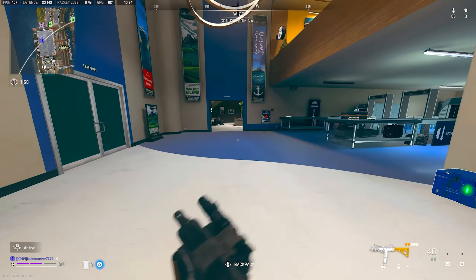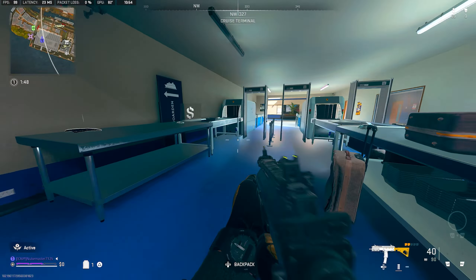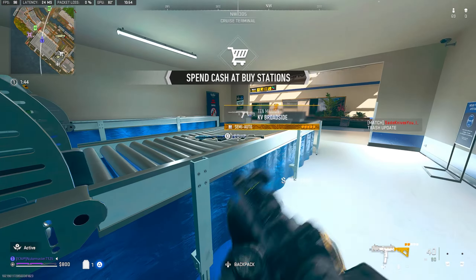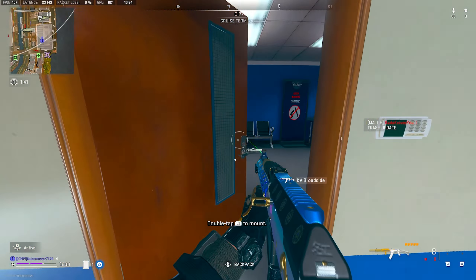The next weapon of today's video is the 10 million variant of the KV Broadside, which can also be found at F8 in Cruise Terminal, here on the conveyor belt next to the metal detectors.